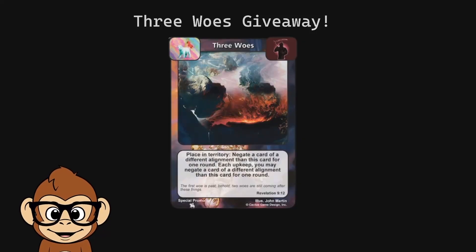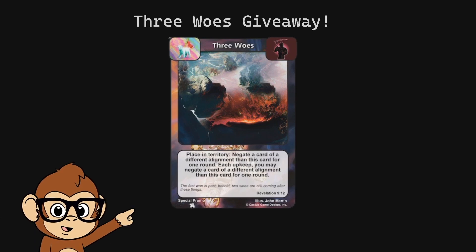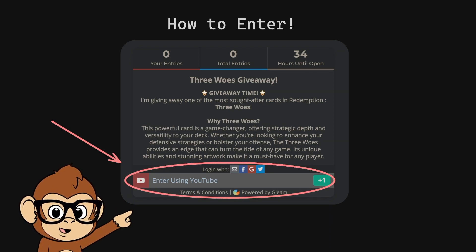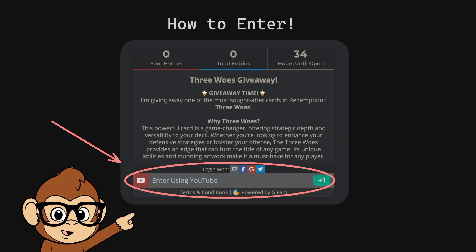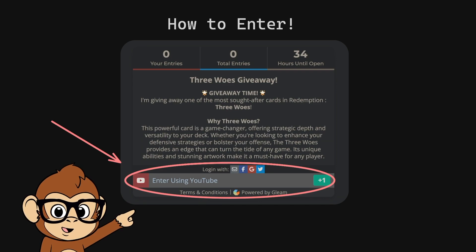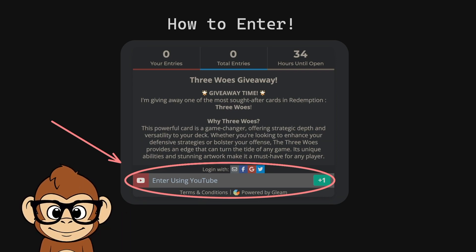In the last part of this video, I want to announce a Three Woes giveaway! There's going to be a link in the description — go to that link and click the button to enter the giveaway using your YouTube account. The giveaway will last about a week, and next Friday I'll choose the winner and announce it here on the channel. You just need to click the giveaway link to enter. This is the first giveaway ever — let's do this!